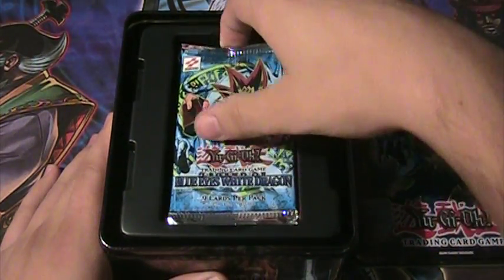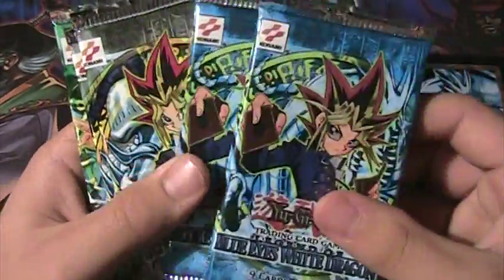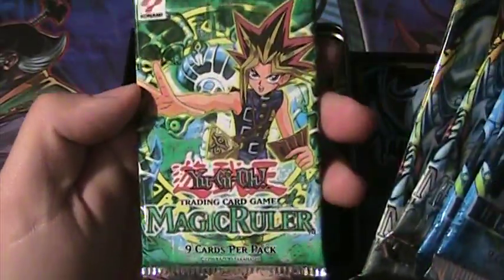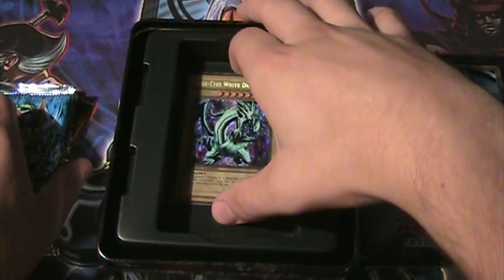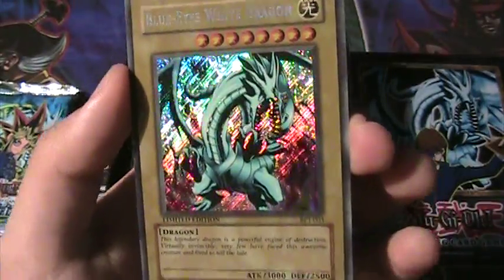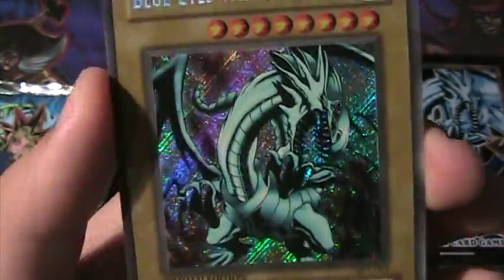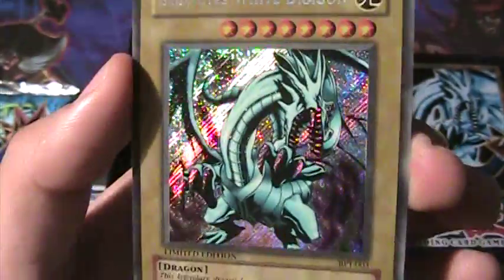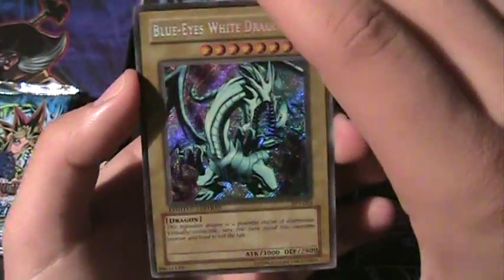This is exciting! In here we have two Legend of Blue Eyes packs, two Metal Raiders packs, and one Magic Ruler pack. And the one and only BPT Blue Eyes White Dragon. Wow, that is awesome right there — my secret rare Blue Eyes. That already makes it worth it for me to open this. It's mint condition, fresh from the tin.